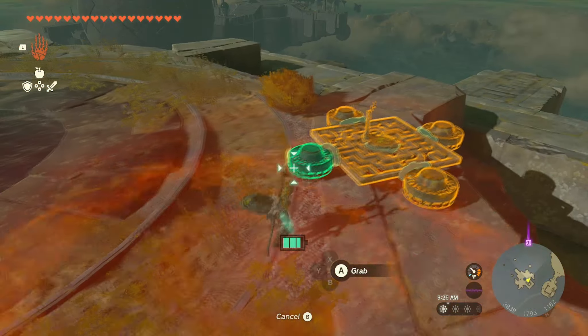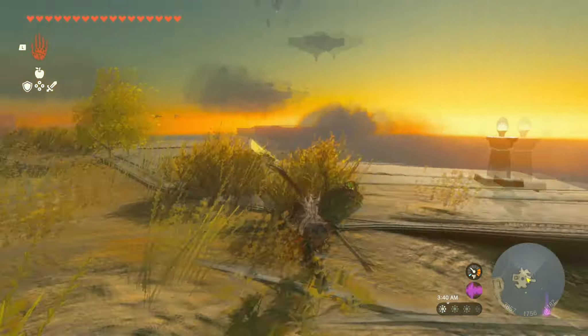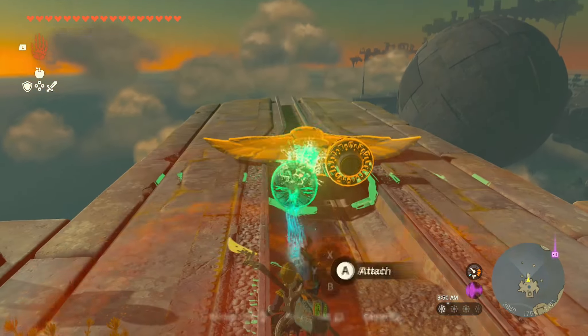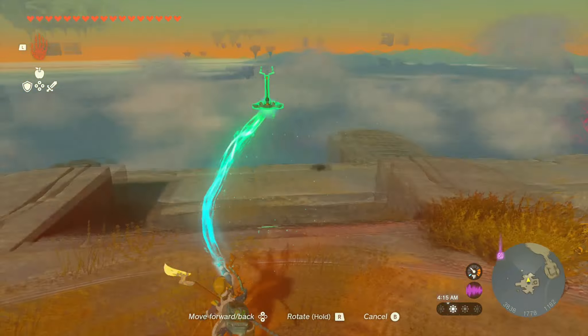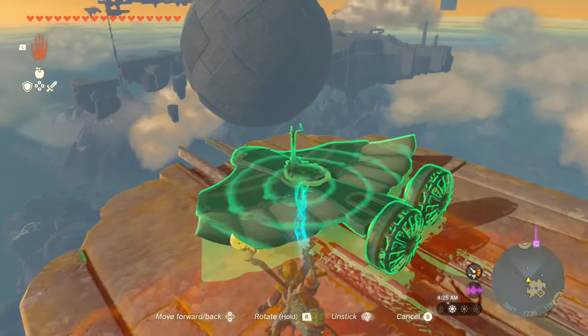So then you land right here, then you're going to steal one of the fans off that hovercraft, and you're going to put it on the back of this bird, and then put a second fan on the back of this bird. Make sure you put the fans correctly, because I accidentally put one backwards and had to fix it. Then go grab a steering wheel and put it on top of the bird, bring the bird forward, and then you're going to start flying.